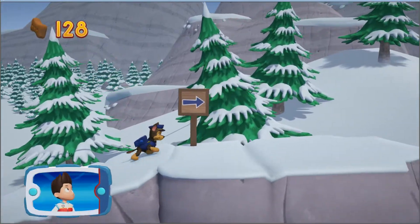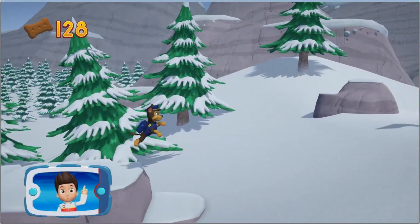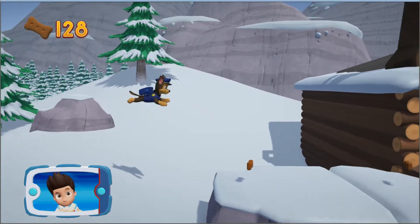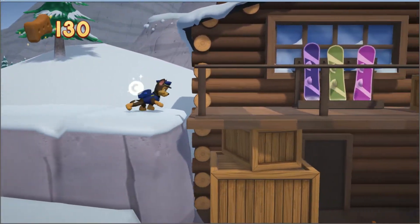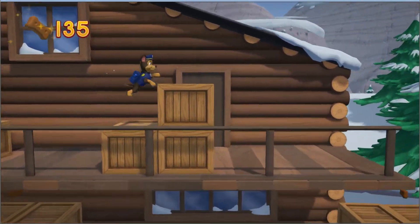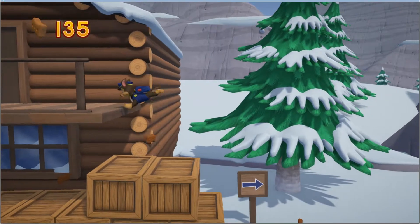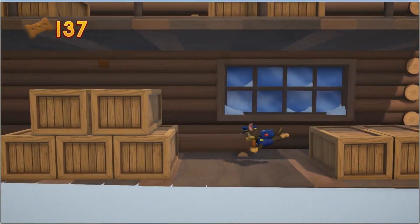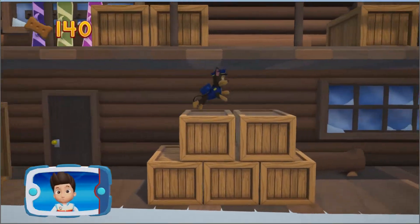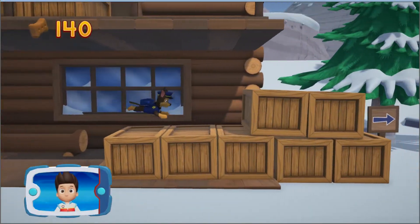Great job! We're almost there! Help Chase find Mr. Porter and Alex along the path ahead so we can rescue them. Let's go! Collect all the Pup Treats in a mission to earn special Pup Treat Awards. Which Pup Ability should you use?